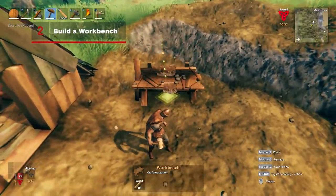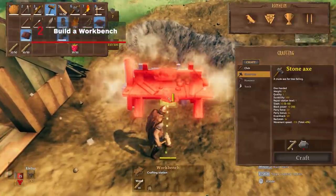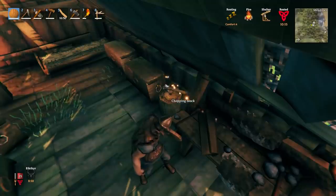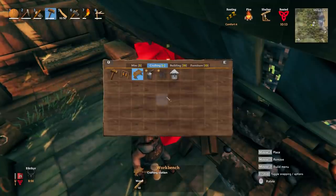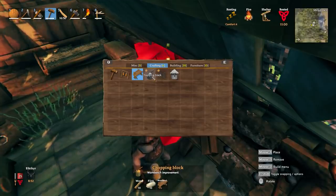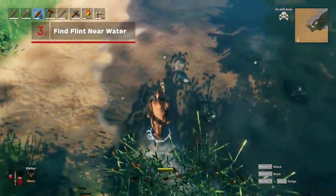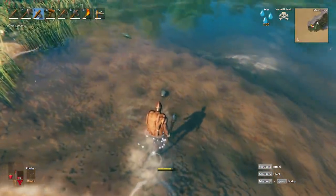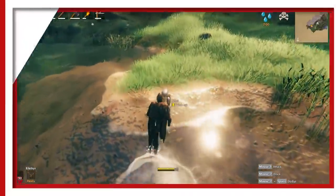Build a workbench ASAP. It only costs 10 wood and gives you the ability to build many things that you need. You should even go one step further and upgrade your workbench as quickly as you can with a chopping block. But to do that, you'll need some flint. You can find flint at the edge of water sources — they look like lighter colored stones, and are an invaluable resource for crafting weapons and upgrades you may need.